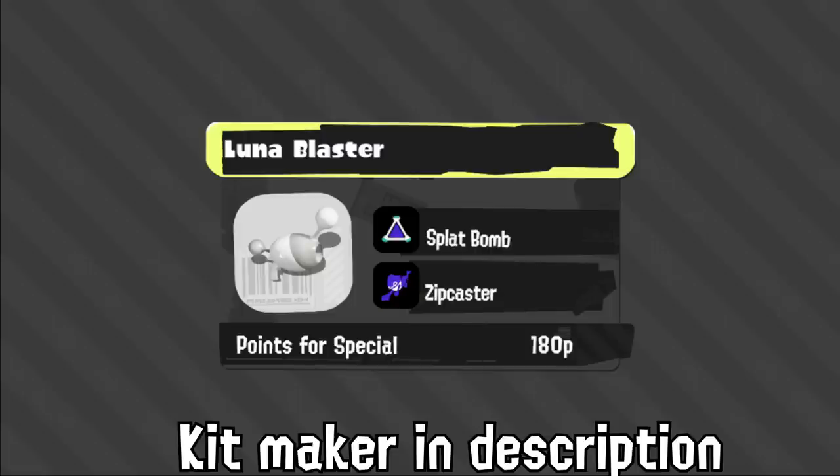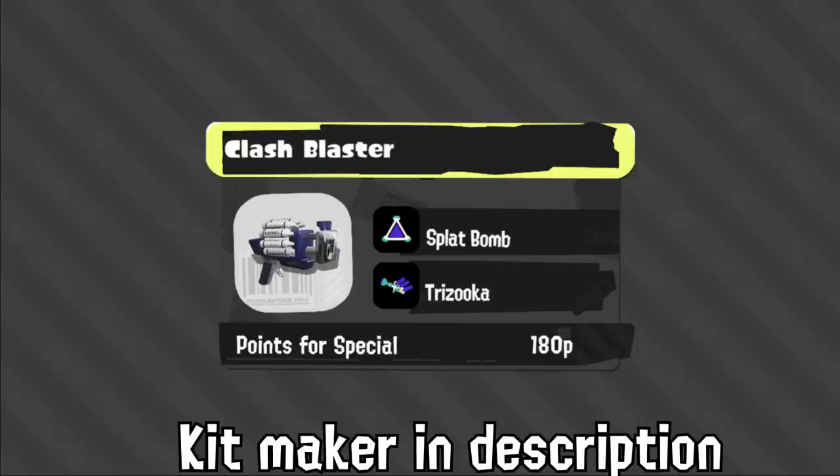Luna has Spot Bomb and Zip Caster. I don't like how similar this is to Octobrush, and I don't like Zip Caster on tiny range weapons — they did this a lot. The reason is that your Zip Caster angles are going to be very predictable if you have to get two inches from your opponent. Clash has Spot Bomb and Trizooka. While it's not the Burst Bomb Crab I wanted, I'm still really happy — Spot Bomb is great for poking and has always been good on it, but now it's paired with a special it actually likes that can deal with long-range threats.